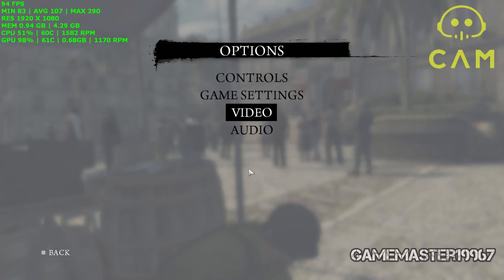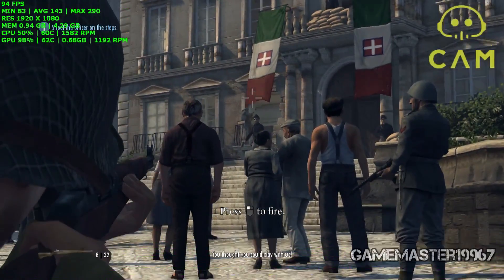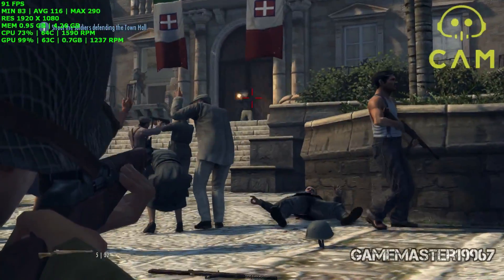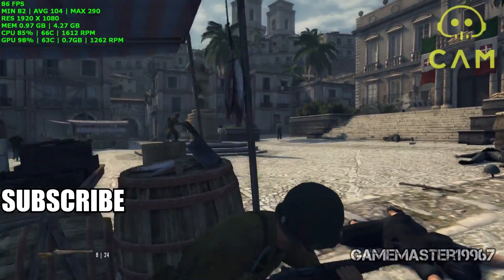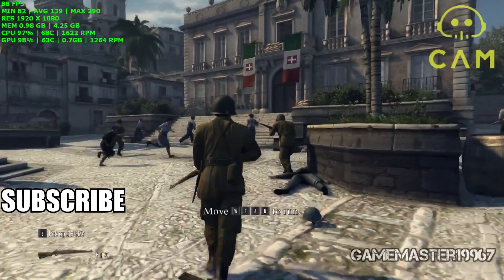I did do Mafia 2 on the 750 Ti — if you guys haven't seen it, I'll link it on screen. The GTX 950 that I have is manually overclocked: the core clock is set to 230 megahertz and the memory clock set to 300 megahertz. For FPS monitoring I am using CAM.